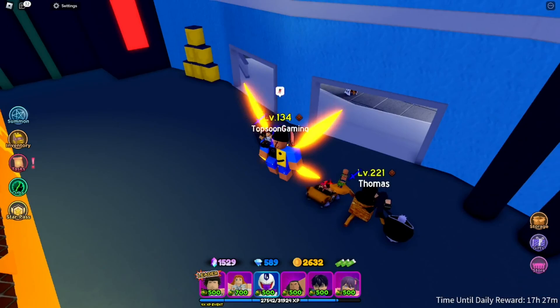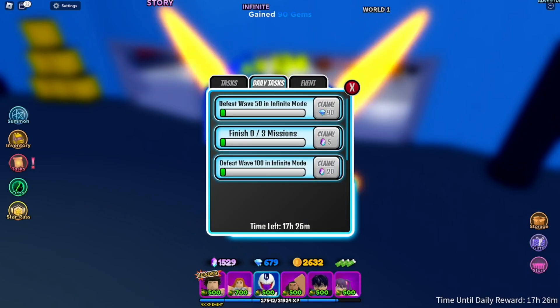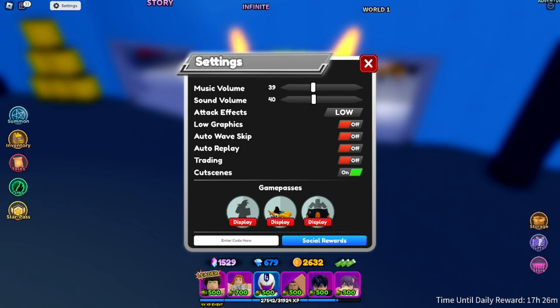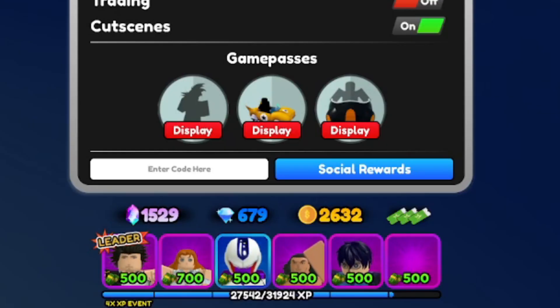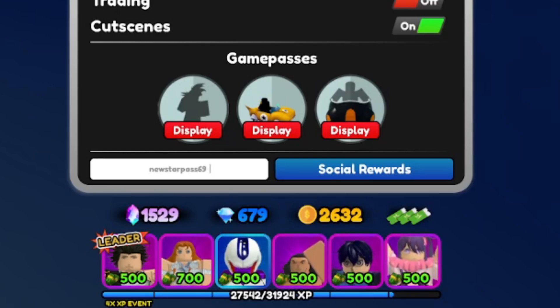Let me claim my daily tasks first. To start entering codes, just click on Settings — that's where you type all the active codes. Make sure you type the codes the exact same way because they are case sensitive. The very first code is: newstarpass69 — all lowercase. That spells out n-e-w-s-t-a-r-p-a-s-s and then 69.